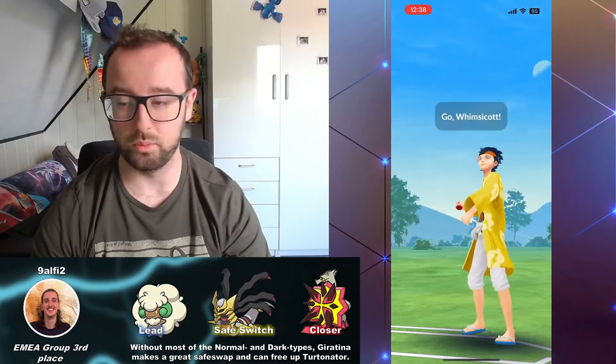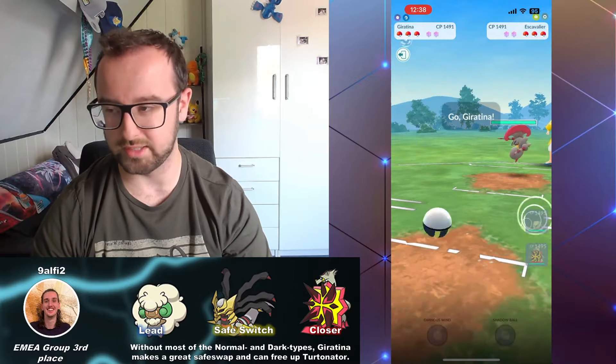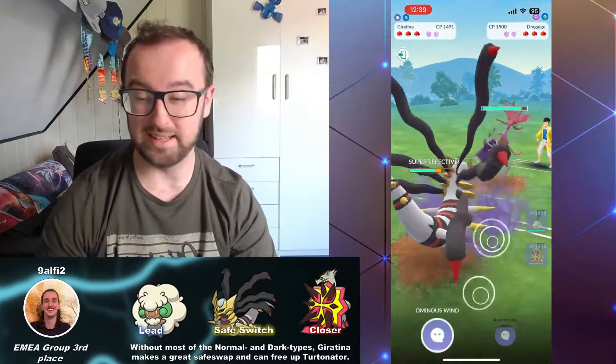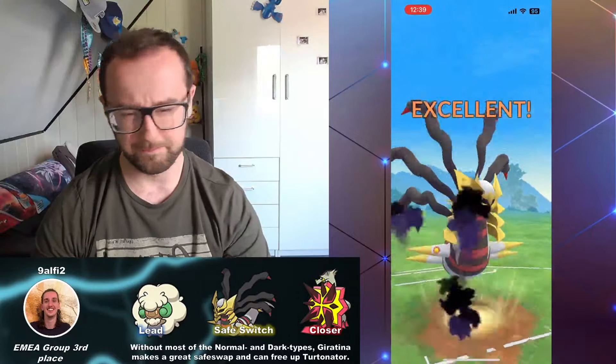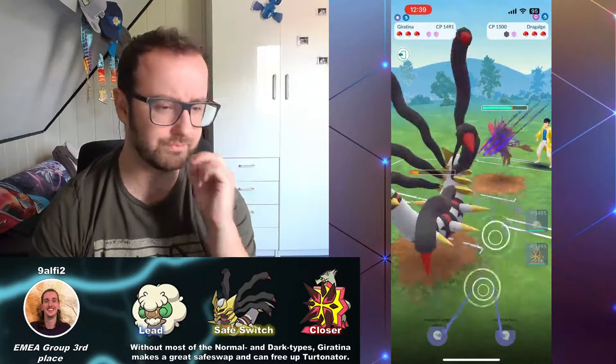In the next battle, we have a Whimsicott lead into a Scavalier, and I feel the worst here because Scavalier leads always have Azumarill on the back. If I don't bait Azumarill out, it is likely to be a loss — but let's see how close I can make this. I'm pretty positive it's Azumarill on the back. Whimsicott has some play into Scavalier, though it's not great, especially if they have Ice Shard. Look at this — I get to the Ominous Wind on damage registration error.